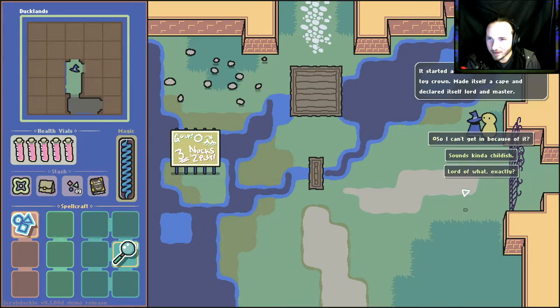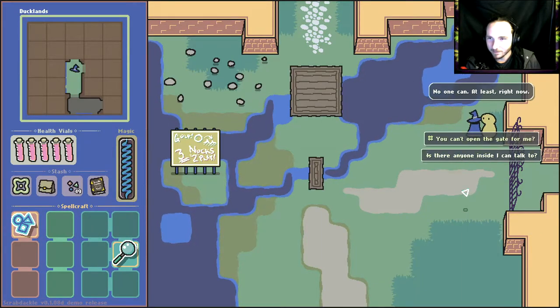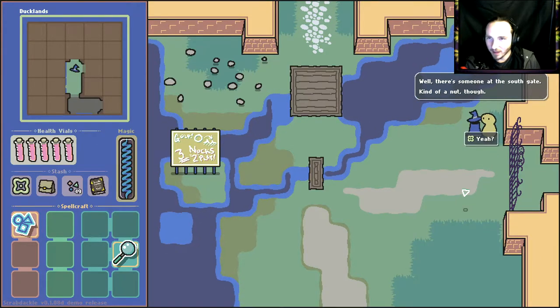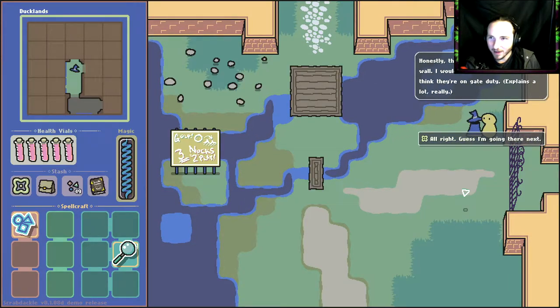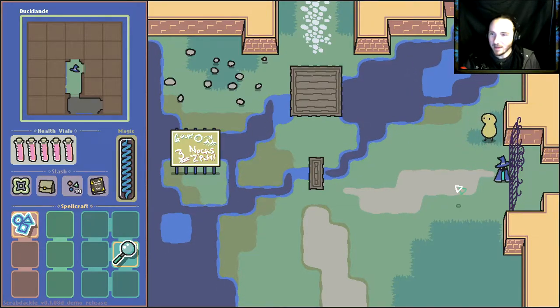This big pink thing — it's been around for ages but hadn't really been much trouble until lately. Started acting up after finding a toy crown, made itself a cape, and declared itself lord and master. So I can't get in because of it? No one can, at least right now. Is there anyone inside I can talk to? Well there's someone at the south gate — kind of a nut though. Honestly they're like talking to a brick wall. Good luck.